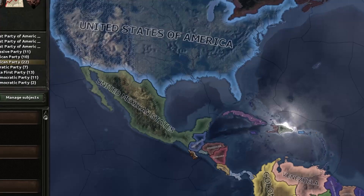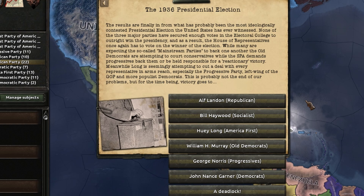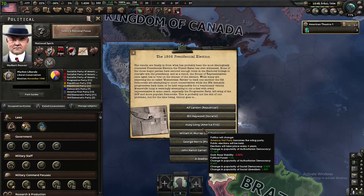The election is here, and basically anyone can trigger the civil war if you mess up big time. But to make sure that the civil war goes through, we shall pick Mr. Long to make sure America explodes into a million pieces.